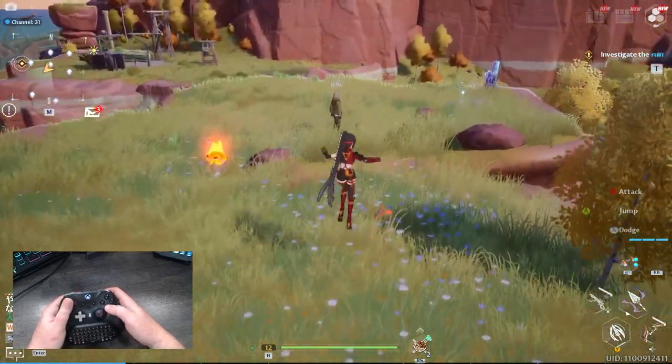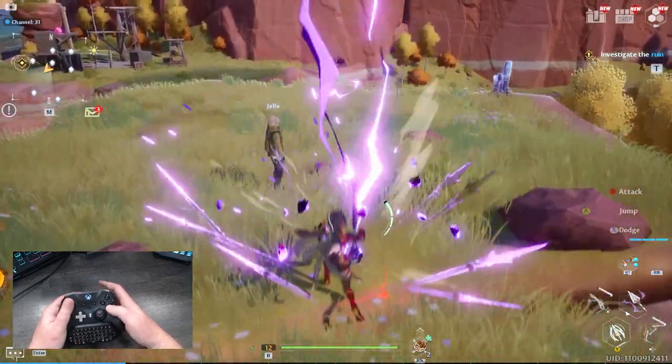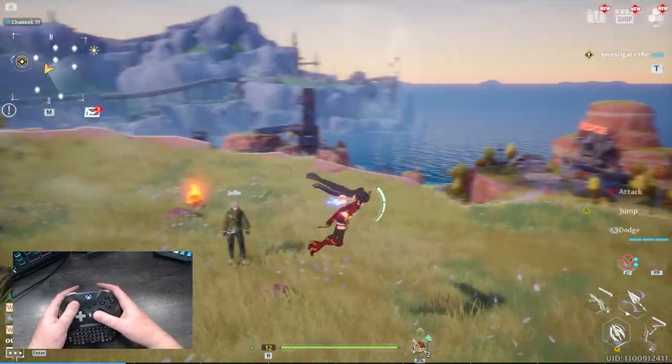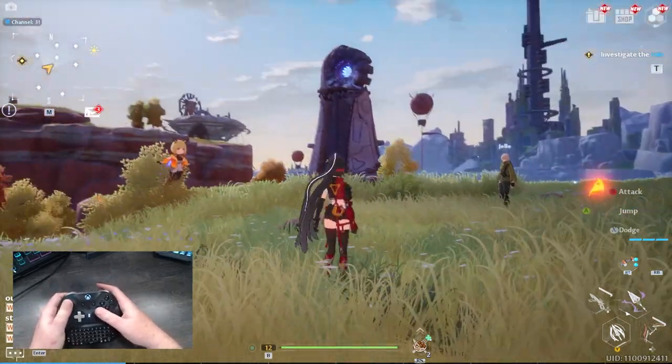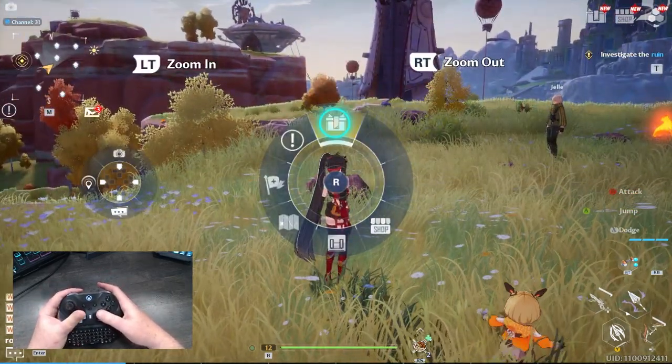As you get more advanced in combat you can put in jumps and slams. The right trigger interacts with your relic, and the right bumper also relates to your relic.